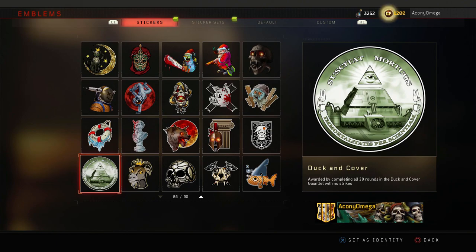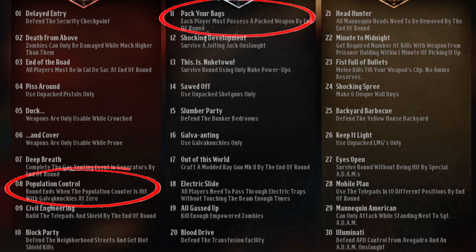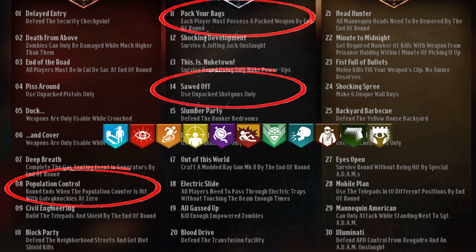Let's begin with some general talk. Along this gauntlet you have to save points because you need to buy Galva Knuckles on round 8 and the Pekka Puncher weapon on round 11 — this costs 5000 points each. Keep in mind that you also have to buy doors, so I advise you to only buy perks after round 14.